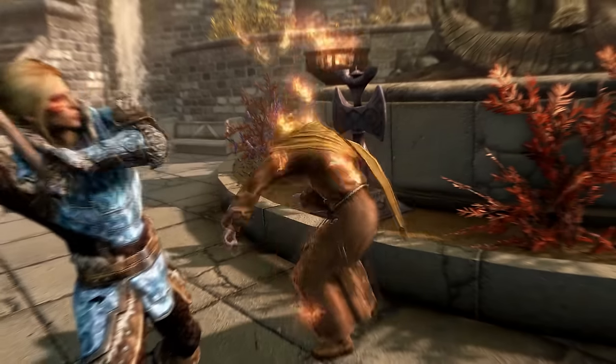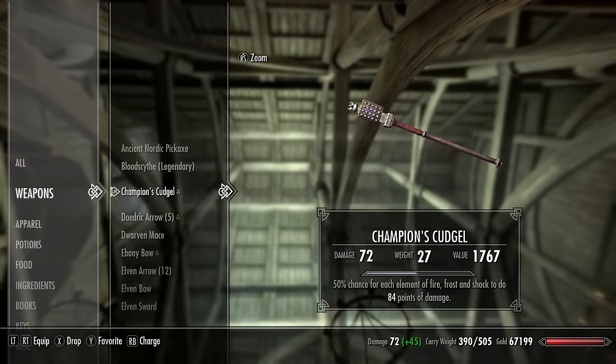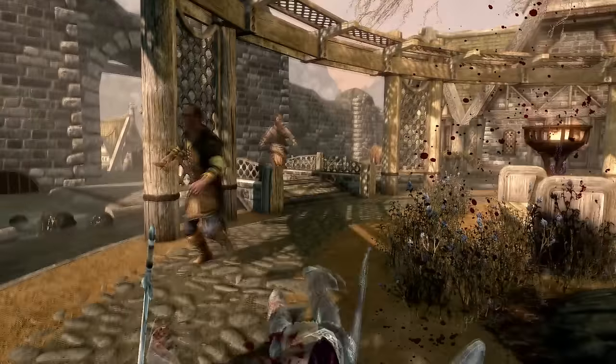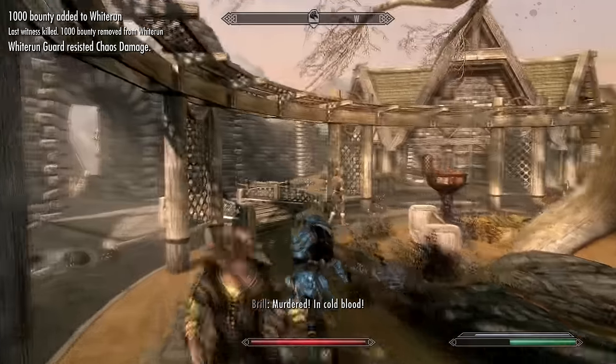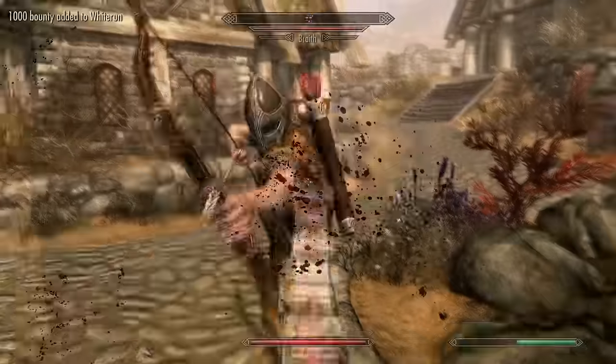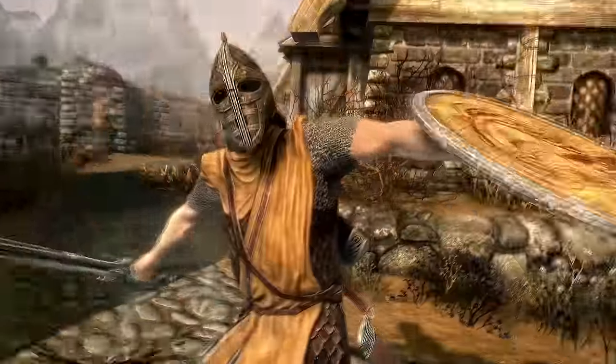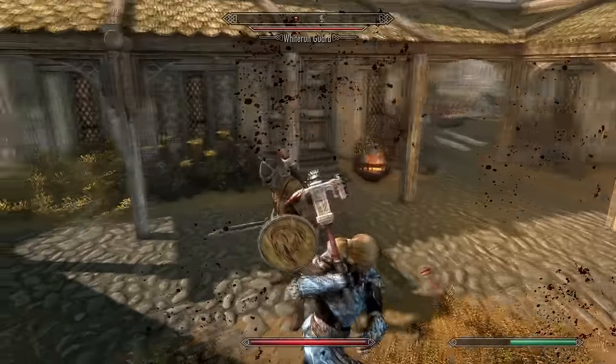What's up squad, my name is ESO and welcome back to the channel where I give you daily tips and tricks in Skyrim. In this video I'll be showing you how you can get the best two-handed weapon in the game, and you can actually get the most powerful version of this weapon at level 1. It's so powerful that you can use it throughout the game. The weapon is called the Champion's Cudgel, and it also has the best enchantment in the game — you can disenchant it and learn this enchantment for yourself and apply it to any weapon of your choice.